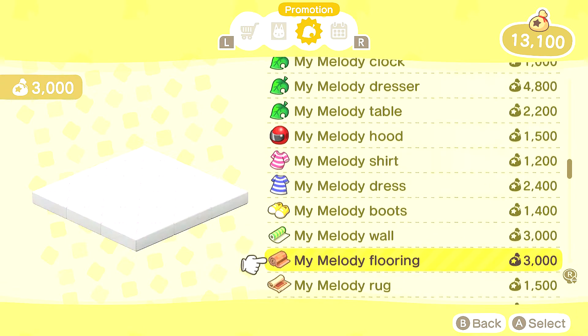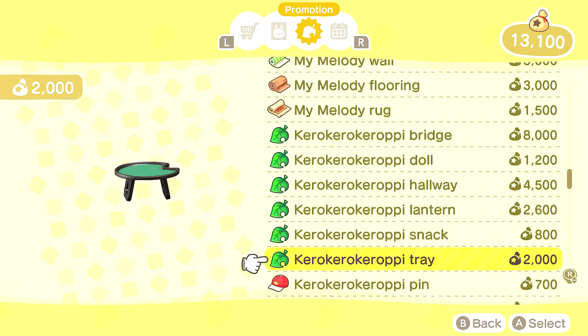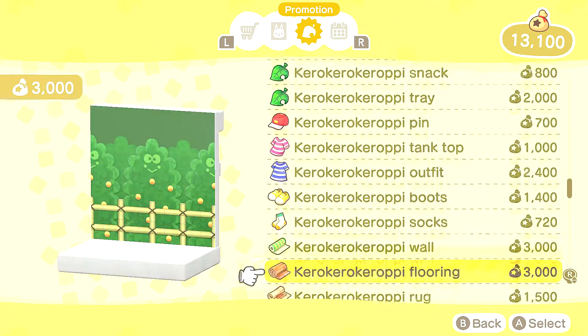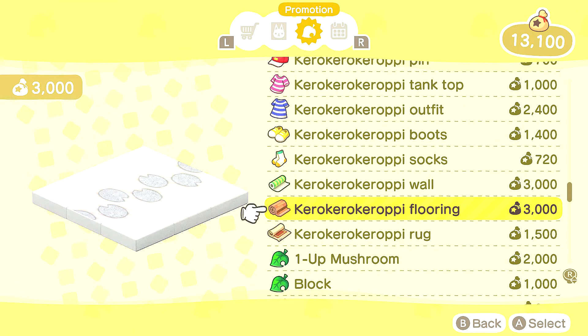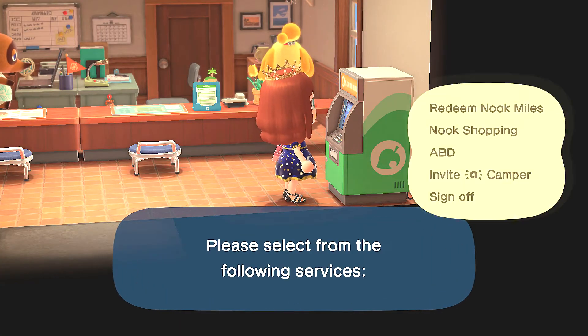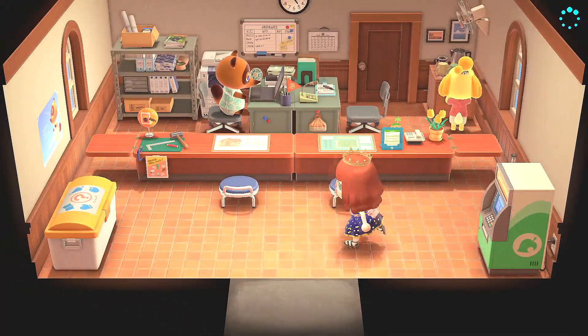Sorry for scrolling through pretty fast — I just wanted to look around and see what we have. But yeah, that's overall how you get all the new Sanrio items using the amiibo cards. Don't forget you can just go to Amazon to find them. Thank you so much for watching — if you enjoyed the video give it a like, subscribe, and I'll talk to you guys in the next one!